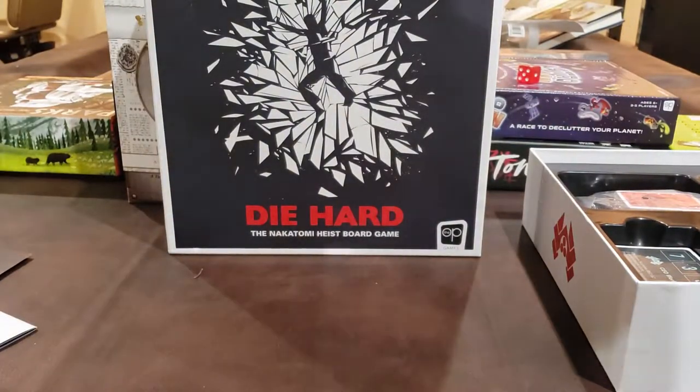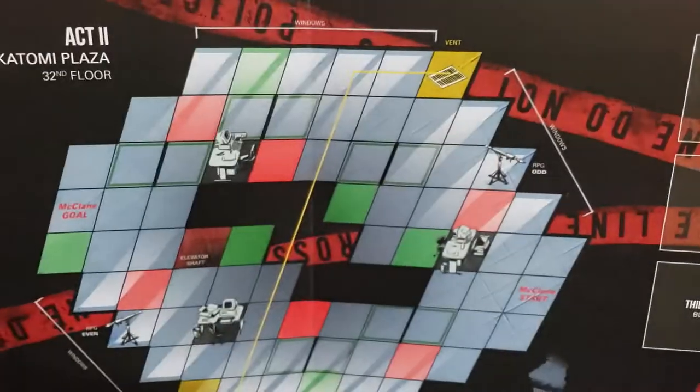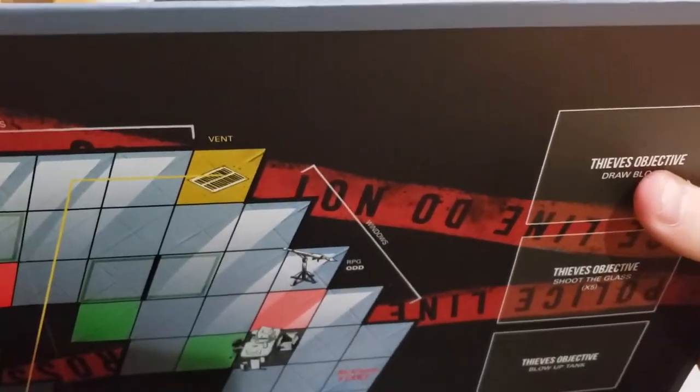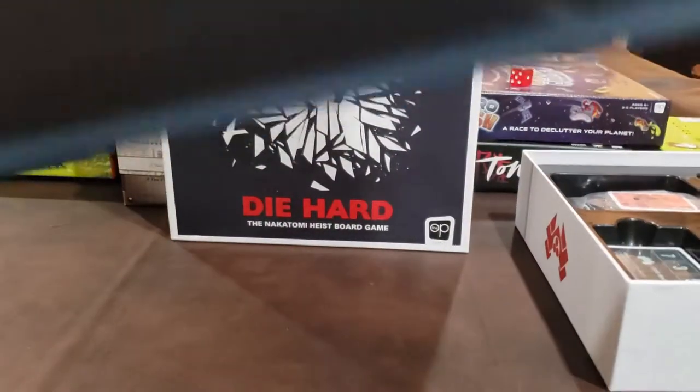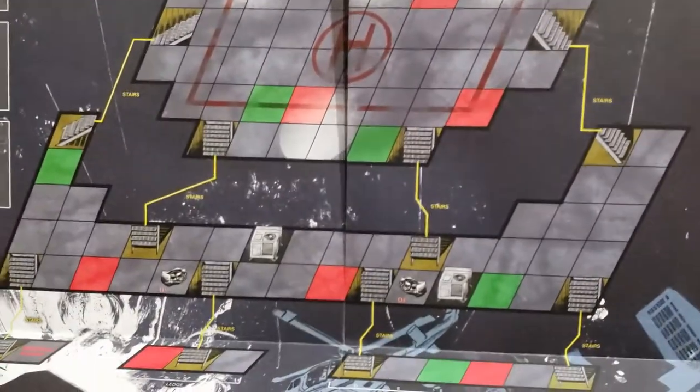The way the game progresses is through different sides of the board. Act one is what we saw earlier — you play on that board. Act two occurs here; you fold it in half and have the board for act two, which has McClane's objectives and the objectives of the thieves. And then for act three, the final conclusion, you either win by throwing Severus Snape off the top of a building to his death, or you're able to beat John McClane, the renegade cop who doesn't play by the rules. There's the 30th floor of Nakatomi Plaza and act three with the book objectives and the thieves' objectives.